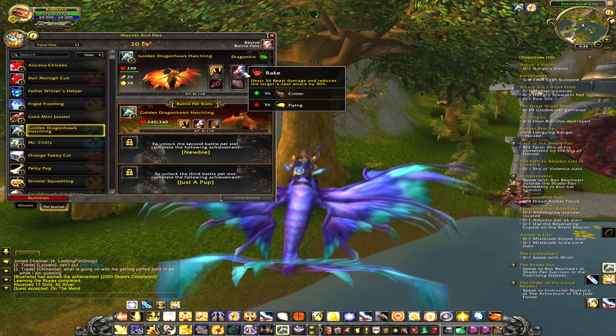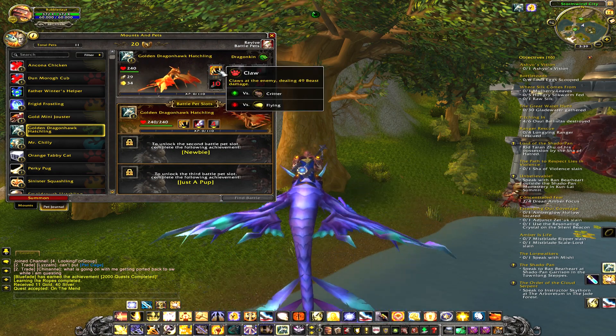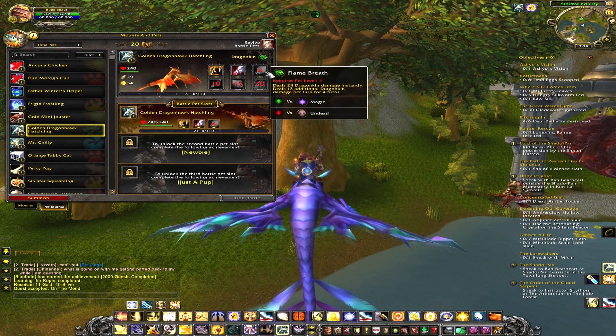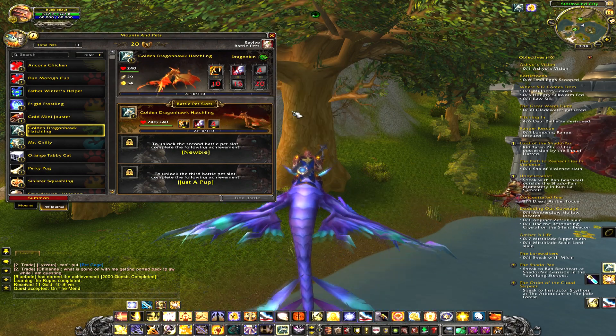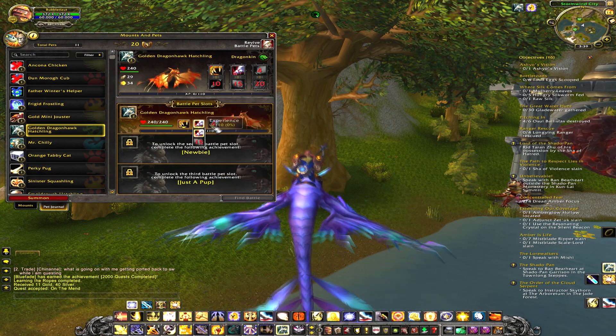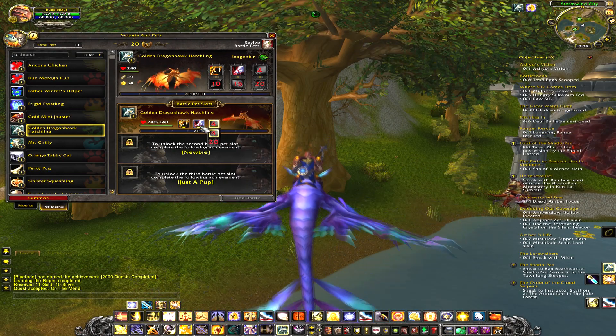So let's go to the pet I have active right now. Pets learn 6 abilities and each one is given at a different level. Your pet starts with 1 attack, then at level 2 you get a second attack, then level 4, 10, 15, and 20. You can have 6 abilities but can only use 3 during a battle, which you select via a dropdown menu. Since I'm only level 2 with my pets I only have 2 abilities right now.